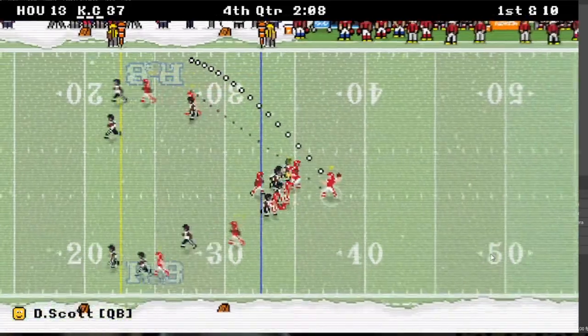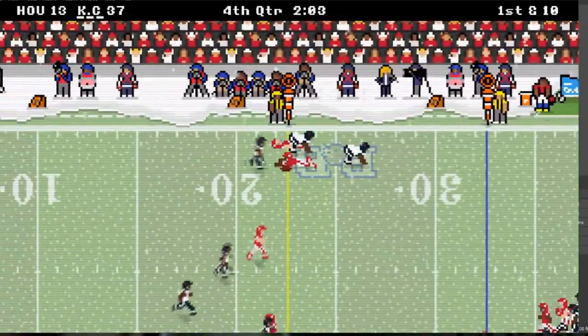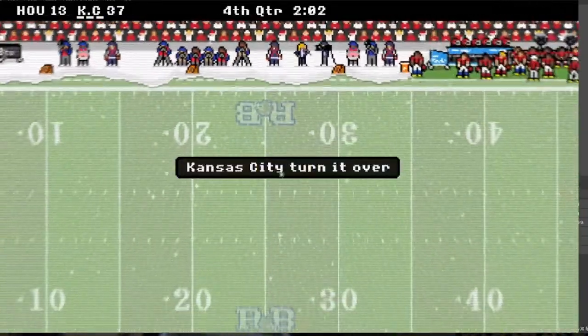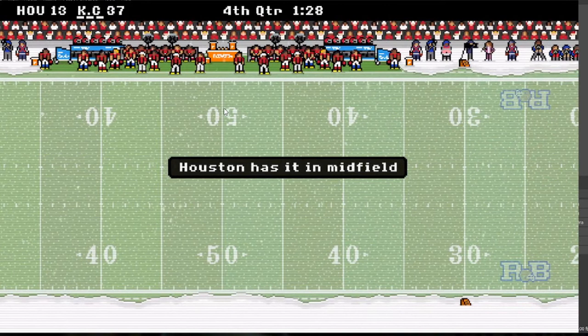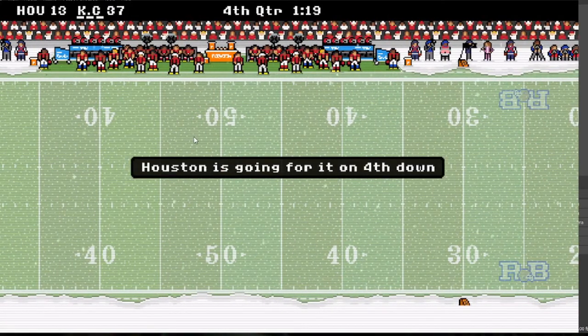There's a defender — interception? No, he got it — fumble! I turned it over. It doesn't matter, this game's already in the bag. But that's why you gotta fall forward right before the defender tackles you, so you don't fumble. That's a big tip.